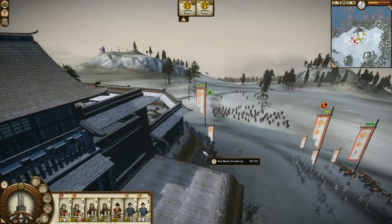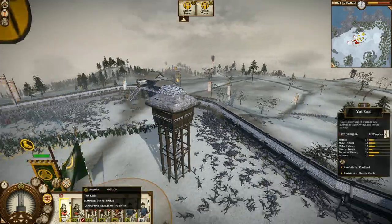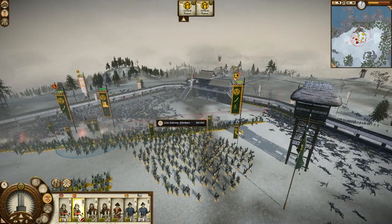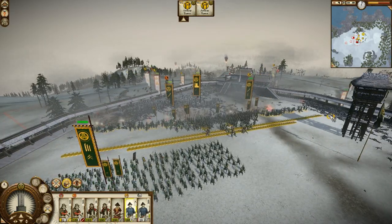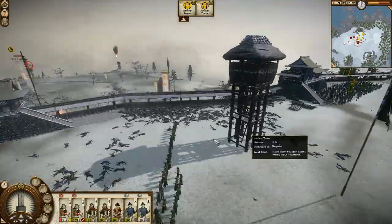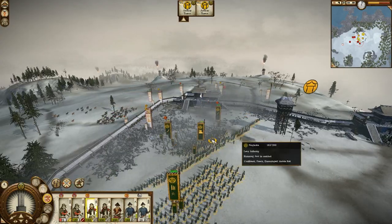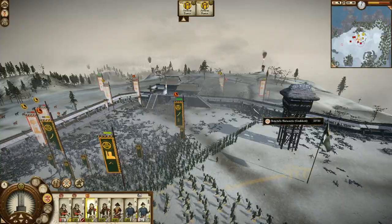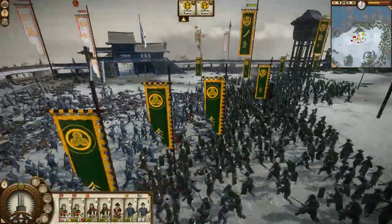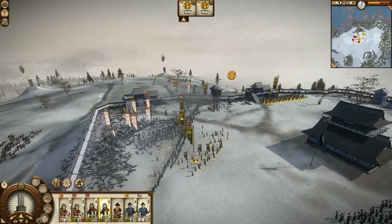Now this general is starting to climb up, and I have some Yari Kachi left. This Katana Kachi has actually lost quite a few guys. I'm just going to send this levee infantry a bit back, because I can see they're blocking my Katana Kachi from getting into the battle. How many is the general climbing up on this side? That's bad. This unit is very tired, that's why he's losing so many people — they're just all exhausted.